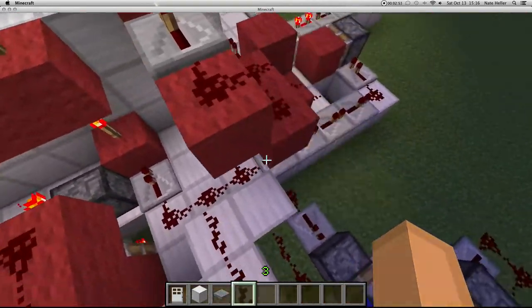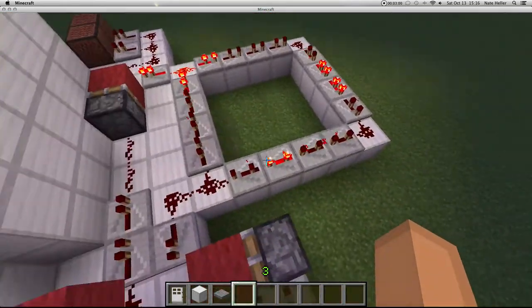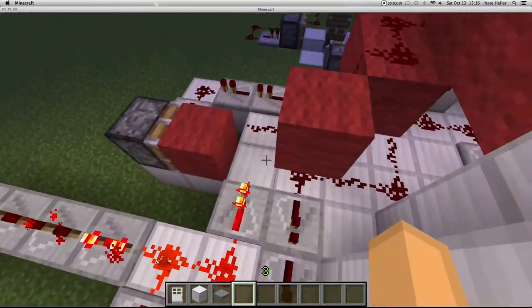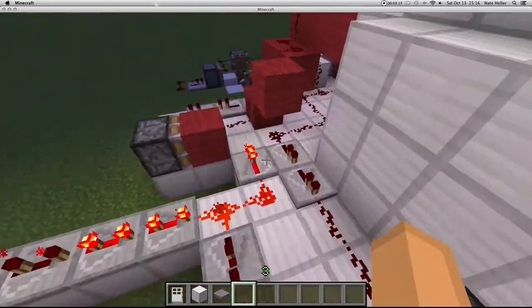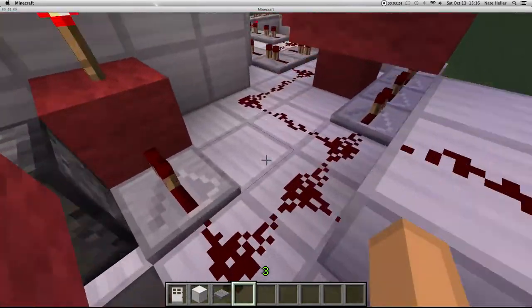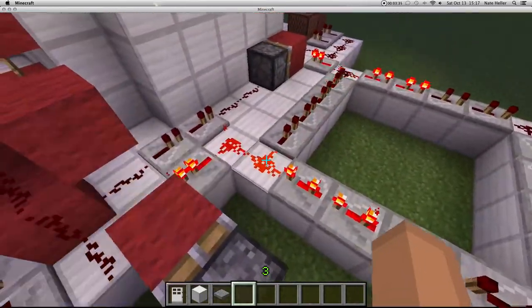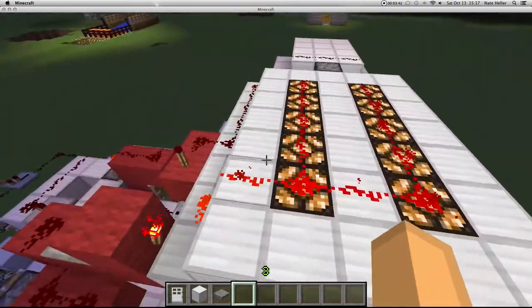The second thing this does is it goes straight through here and starts the lights flashing. I have a little clock here with three pulses. The signal comes through here, and if you know anything about redstone, you would know that a repeater going straight into a block powers that block, and it will also power anything next to it. The signal comes through and powers this inverter, which is basically what makes the lights start flashing.